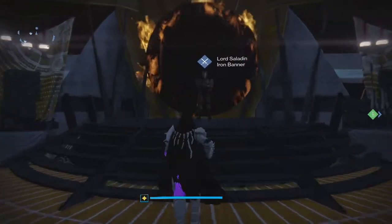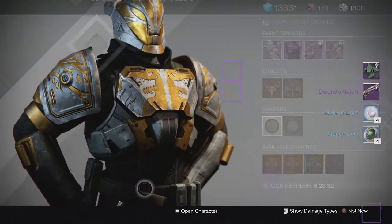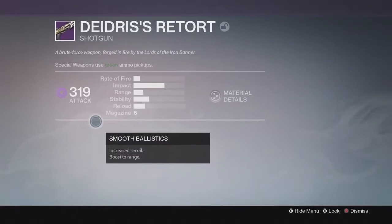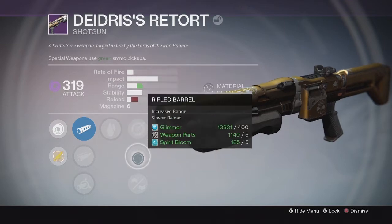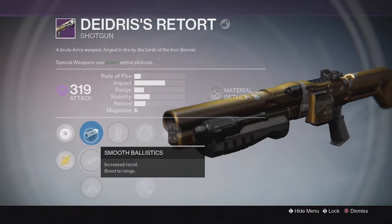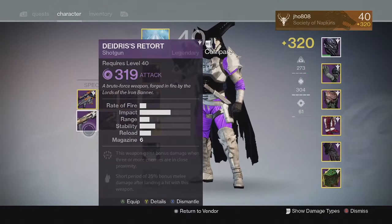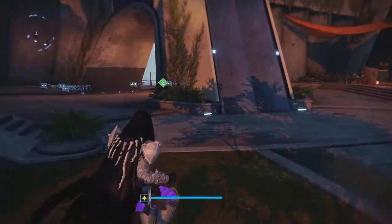Finally, for my last rank 5 package of the event on my Hunter, we ended up getting the Dangerous Retort Shotgun — the one sold in the previous Iron Banner event. It came in at 319, a pretty high drop. The perks were kind of poor though — I got Surrounded and Close and Personal. However, down the middle I did get Rifled Barrel, which improves the range quite a bit. I'm not sure how the range compares to the Conspiracy Theory or Party Crasher with Rifled Barrel, but it looked pretty decent so I might try it out.